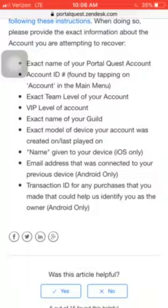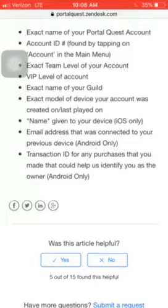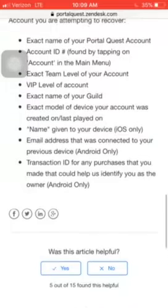If all else fails and you can't figure out how to get your account, then you can open a support request and email support. You need all this information so they can try to figure out that you're the real owner of the account: the exact name, your account ID, your exact team level, VIP level, exact name of your guild, then the exact model of your device your account was last played on — so they can verify that it was really you. Name given to your device, which is an iOS-only requirement.